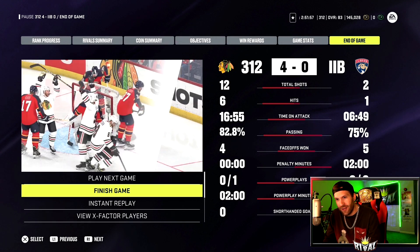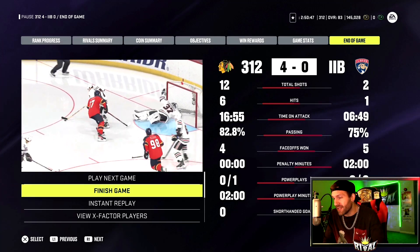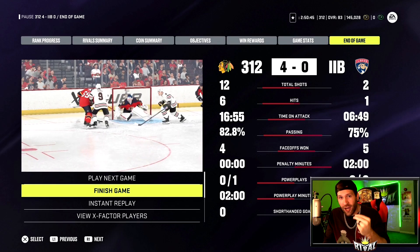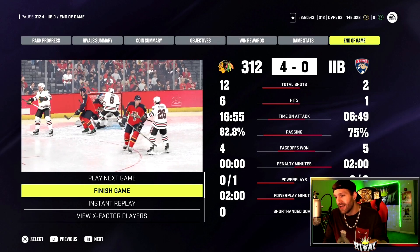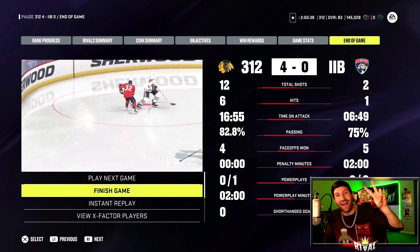Timo Salani with the number two star — it was a play that didn't matter but it was the play of the game so he gets it for that lacrosse goal. Alex Ovechkin number one star — big time goal off that pass, right over the goalie's shoulder. Hope you guys enjoyed the video, smash that thumbs up, drop a comment below, subscribe if you are new, and I'll catch you guys in the next one. Peace out!